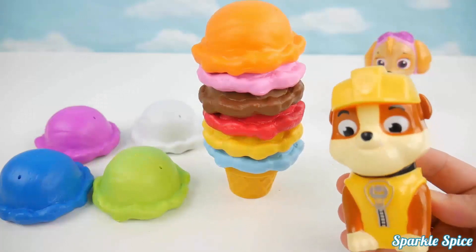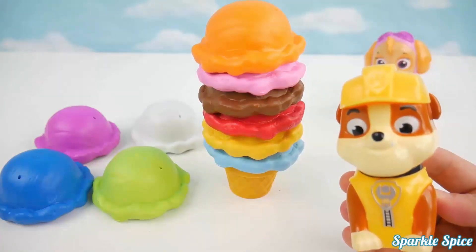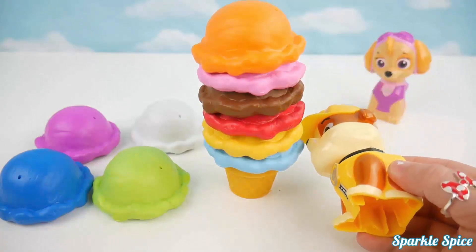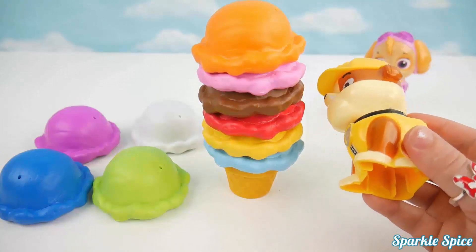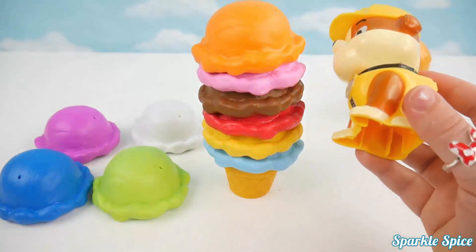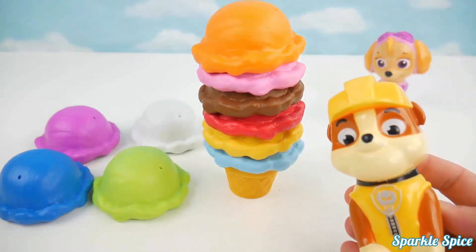I can tell you the colors too! Oh, great idea Rubble, go ahead. Okay, we have light blue, yellow — my favorite — red, brown, pink, and orange. Those are all the colors! Way to go Rubble. How about we give Skye a turn now? Yeah, she'll do great.